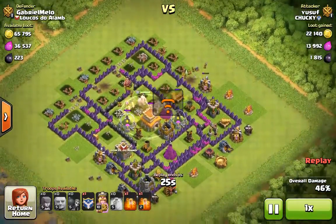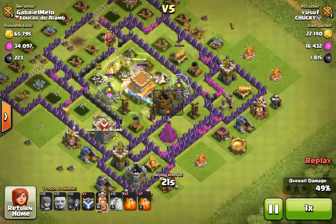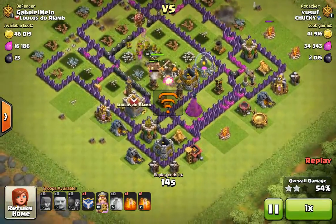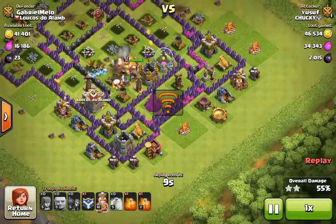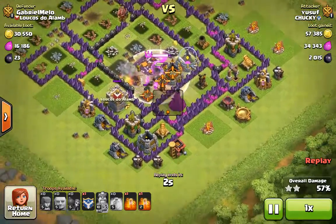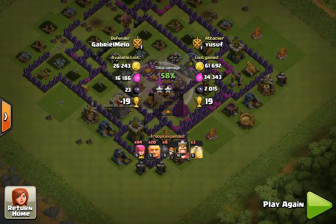The king is on the Town Hall already. There are still quite a few archers and a few giants alive, just taking out the middle of the base — it's looking good. The raid's almost over. We got almost all of the dark elixir, which activated my ability right here, and that ends the raid. We got 2,015 dark elixir right there.